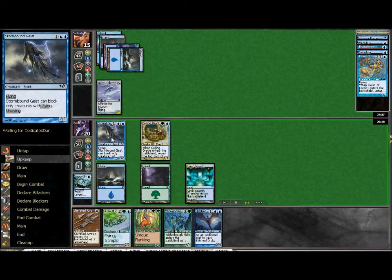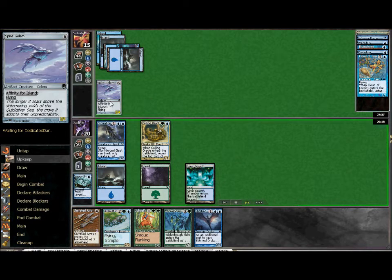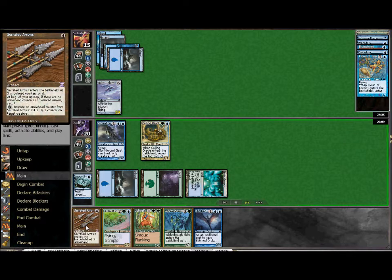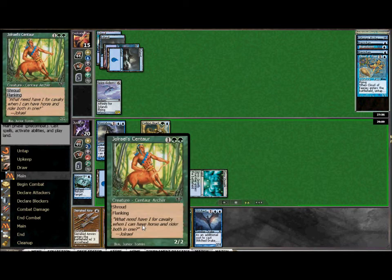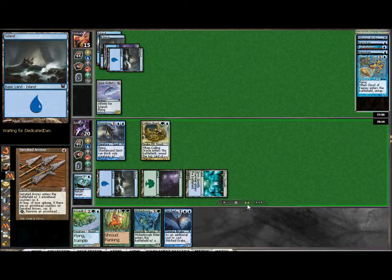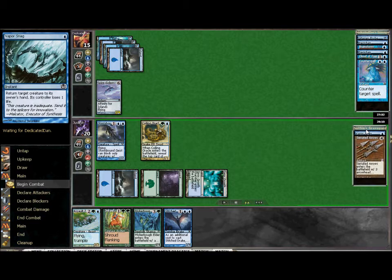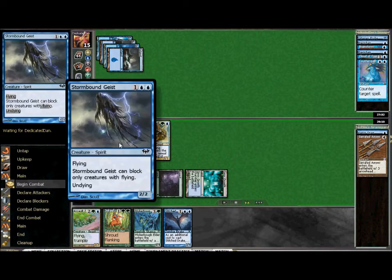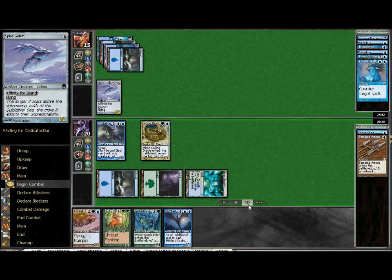I can attack into it with the Geist if he decides to block it. The Geist has the Undying ability and will come back as a 3-3, and then these two are basically going to cancel each other out. I also have four mana open — I have the ability to play either the Arrows, the Zeppelit, or even the Elder to kill this. I'm going to hold onto the Elder and play these first, even the Centaur, and just try to draw out those Counterspells. My opponent has two land open, he's playing Mono Blue Control, and that's really the key here — drawing out Counterspells. This is successful. Serrated Arrows would have balanced this matchup; if he did not have the Counterspell, it would have put me in a good position with the Undead Stormbound Geist as a 3-3. I could make my opponent's Golem a 1-3 and put myself in the dominant position.